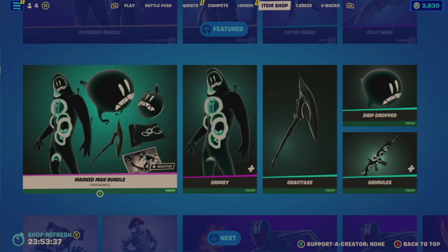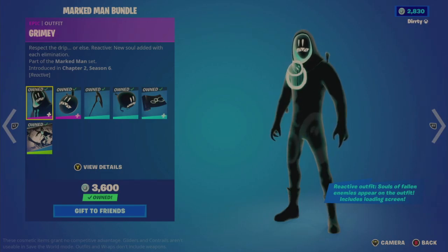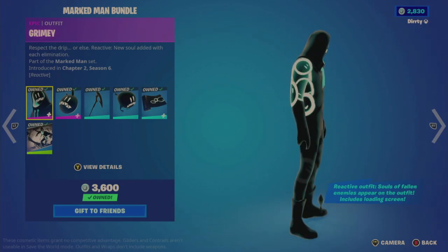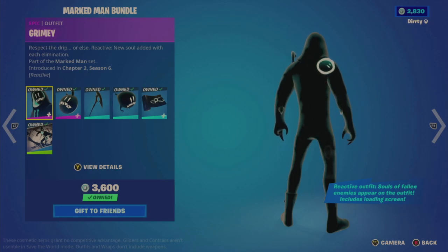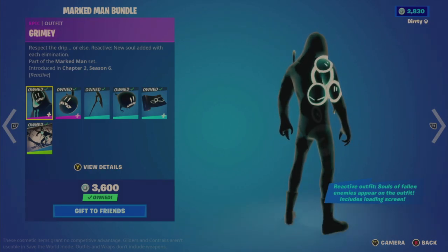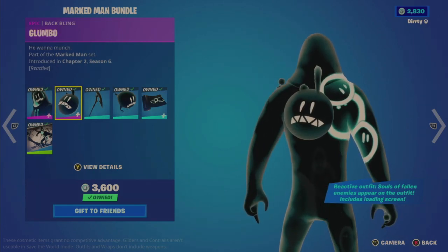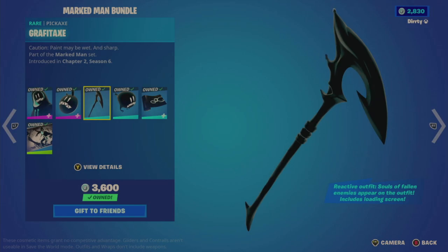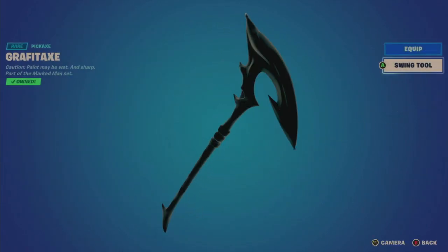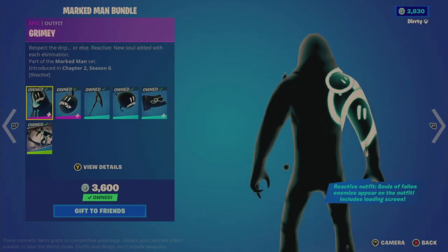Then we have the Markman Bundle, which I do recommend. The bundle is 2,300 V-Bucks for six items. You get the Grinmy Outfit — it is reactive. You will get those souls in the Fallen that appear on the outfit, but it limits it to 10, which is disappointing, because for each elimination if you have more than 10 you should be able to put more on. The Glumbo Back Bling is reactive — when you eliminate, it chomps down and gets that soul on you. The Graphitax, which I kind of like. And the grimy outfit with that drip that comes off the outfit — kind of like that inked look.